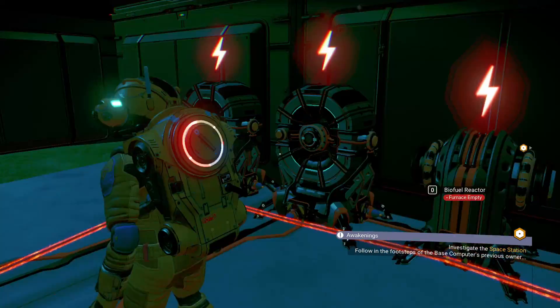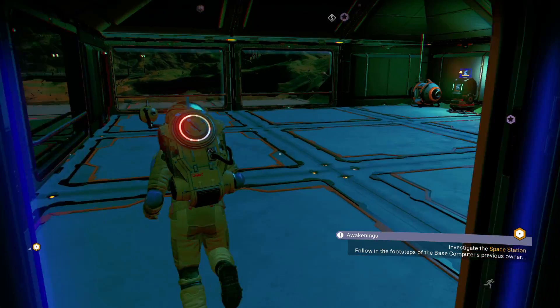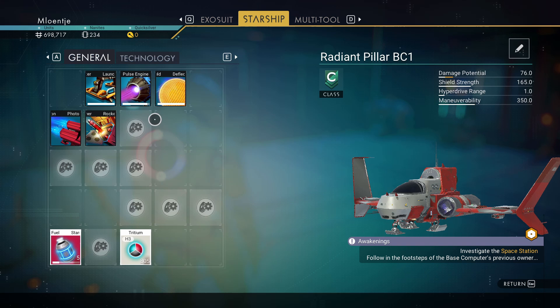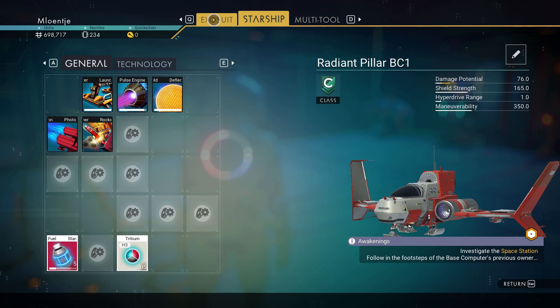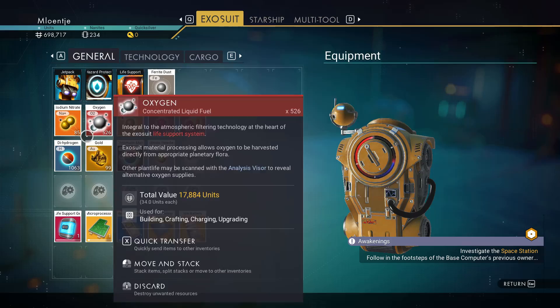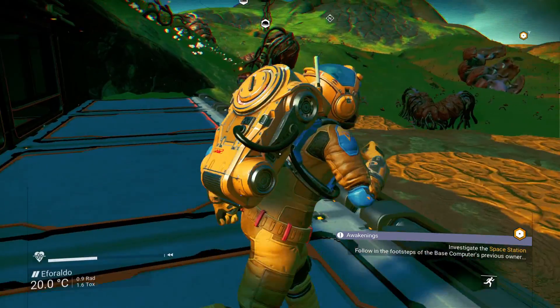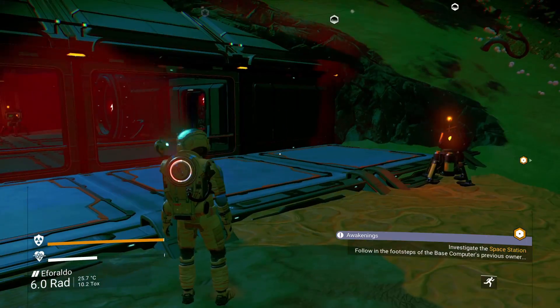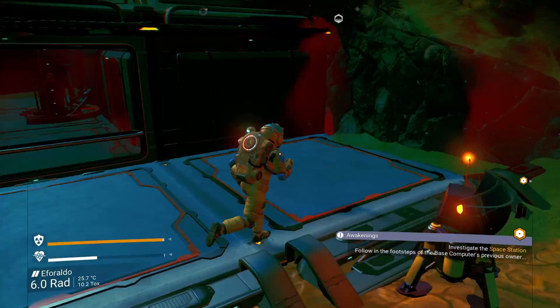I built two more of these batteries. Yesterday I was kind of running out of pulse engine and it said I needed to farm tritium, which is abundant in near space asteroid fields. I went into an asteroid field and started mining it up, and that actually gave me gold. Yesterday we didn't have gold for the solar panels, so today we can actually set up a solar panel.